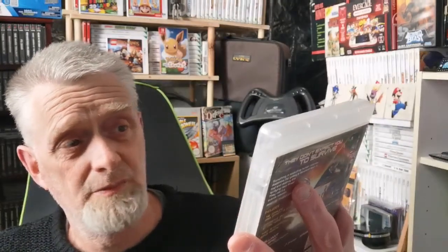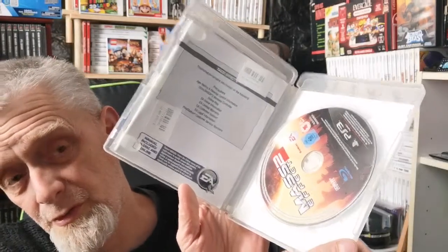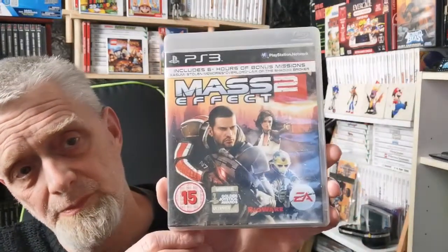And we have Mass Effect 2. I love the Mass Effect games - they're just so fun. It includes six hours of bonus missions. Feels very light - oh hang on, the book might be there. No, it's just the bumph by the looks of it. Maybe it didn't have one to begin with - it'd be a bit weird that the book's just missing. Love the franchise - I'll always get some fun out of it.